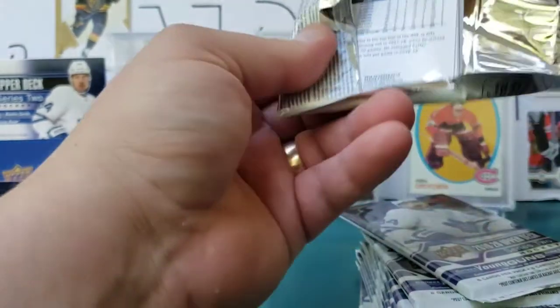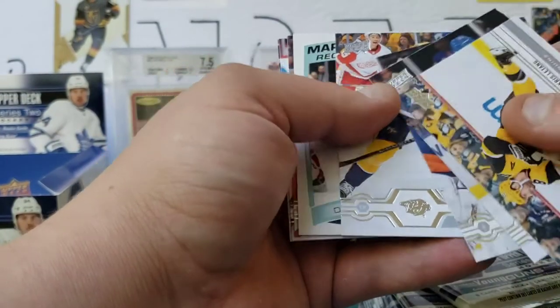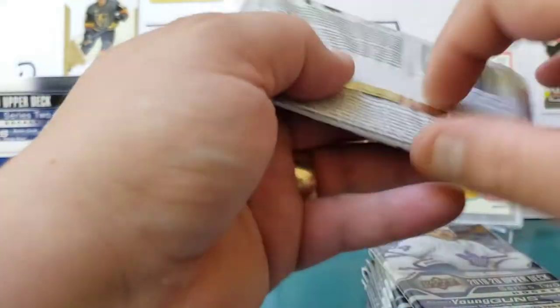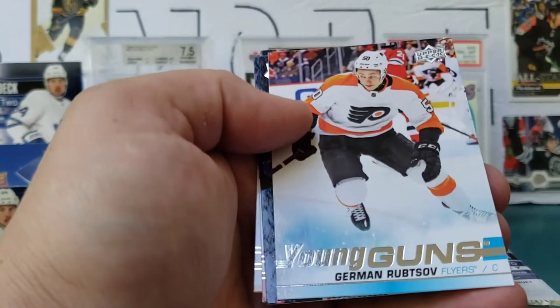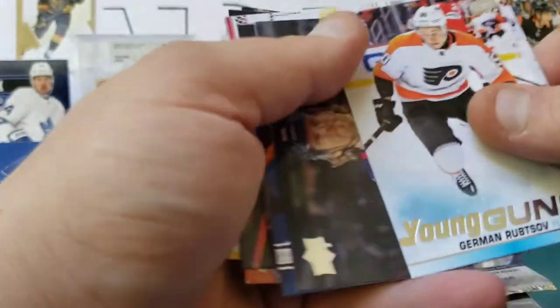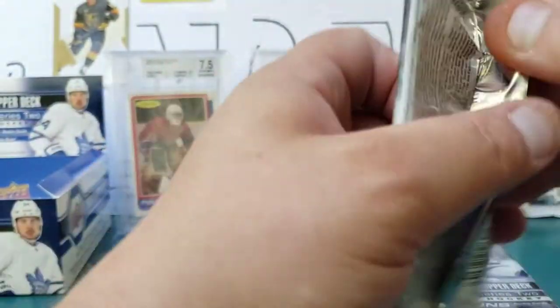We've got three of our six Young Guns plus the canvas — let's see what the right side brings. Chris Letang, Zabinejad, Varlamov, Smith, and a Timashev Marquee Rookie. Zingle, Filppula, and Martin — Timashev Marquee Rookie. Blake Wheeler, Anthony Beauvillier, Carey Price — it's right there — and German Rubstaff. I don't think I have that one. Young Guns of Rubstaff — pretty sure I don't have this one. Not bad, always good when you get one you don't have when you collect Young Guns.